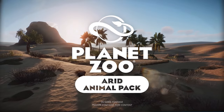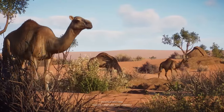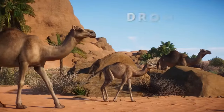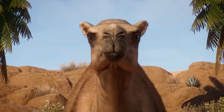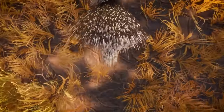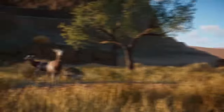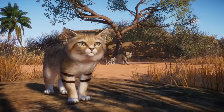And so there you have it — that is the nocturnal animal pack idea. It's an interesting one, but I would certainly love to see the nocturnal elements explored a bit deeper in the game, allowing us to create true nocturnal exhibits, have dark buildings, and give these animals a real place in our zoos. Nocturnal houses are currently lacking in animal diversity, and I think the animals I mentioned here would be great additions. Let me know your favorite idea or animal from this pack in the comments down below — I'll see you all in the next video, bye!